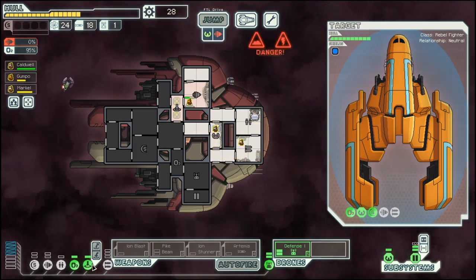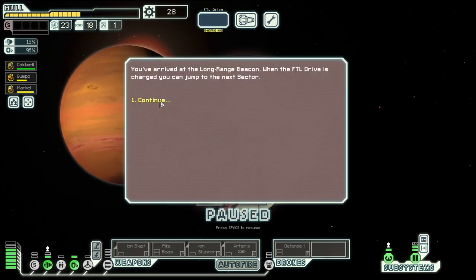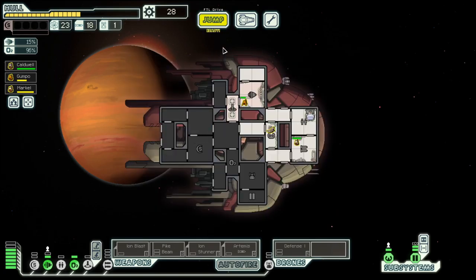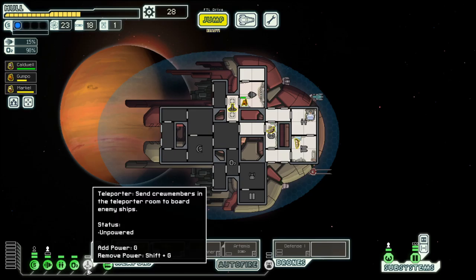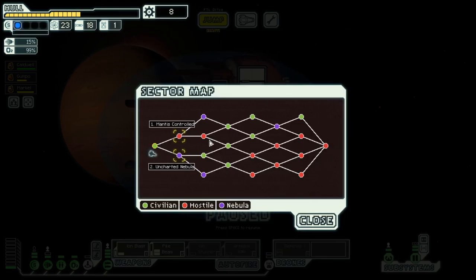Let's move to the exit. I'm really good when it comes to fuel, so thank you. But I would take a bit more power. And with that, we are at the end of this first sector. Seeing that we have quite a bit of fuel, we can tackle Uncharted Nebula next. Until then, goodbye.